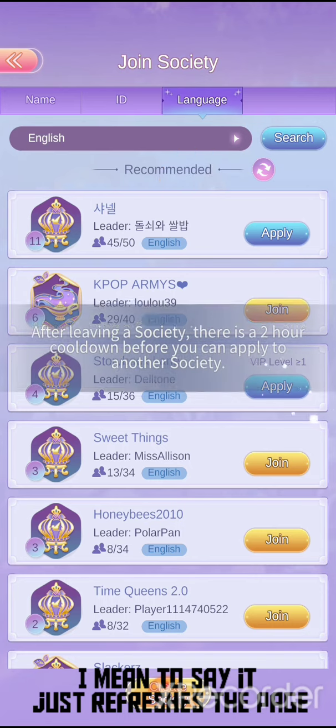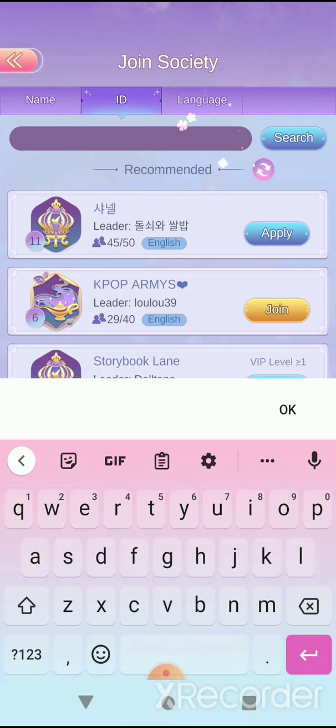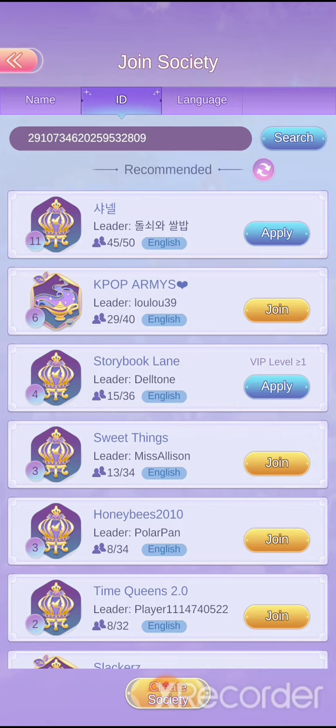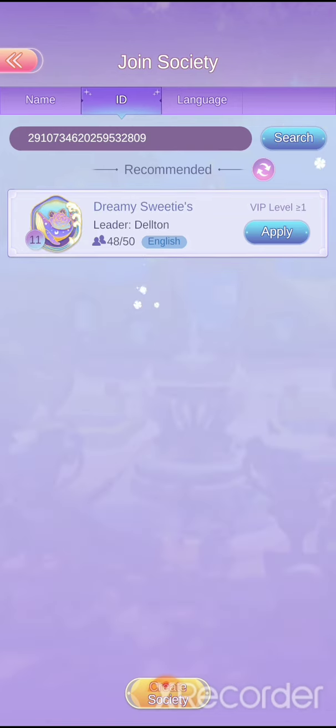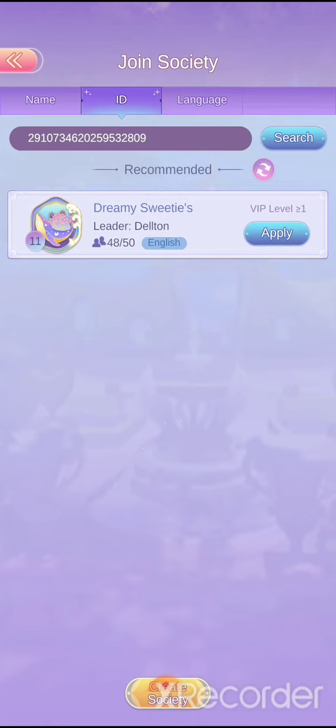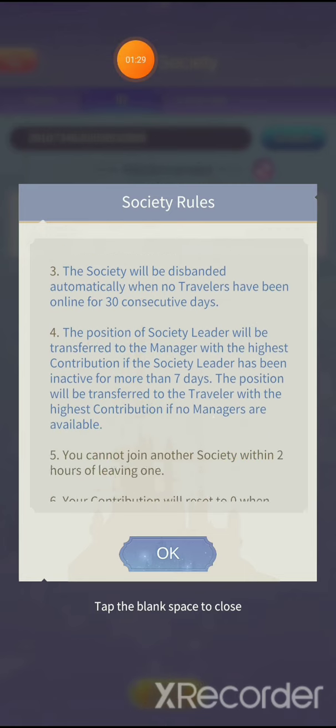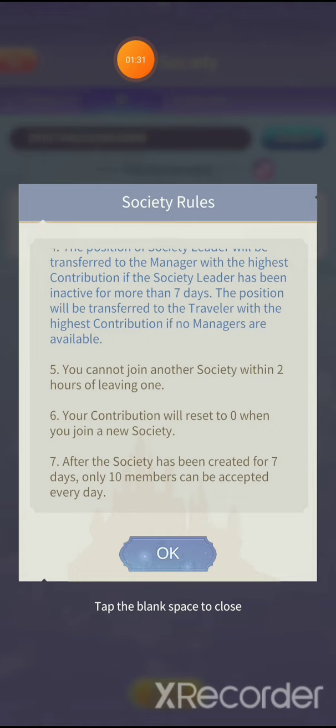If you try to apply, it'll tell you that you still have to cool down for two hours. You can search by the society's name, or if you have the society code you can search by that and find it — but it'll still tell you to wait two hours. You can also create your own society, but it costs 200 diamonds.